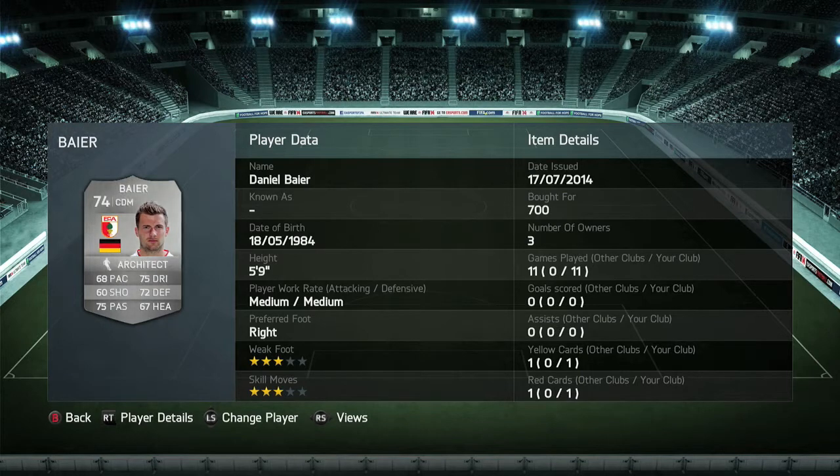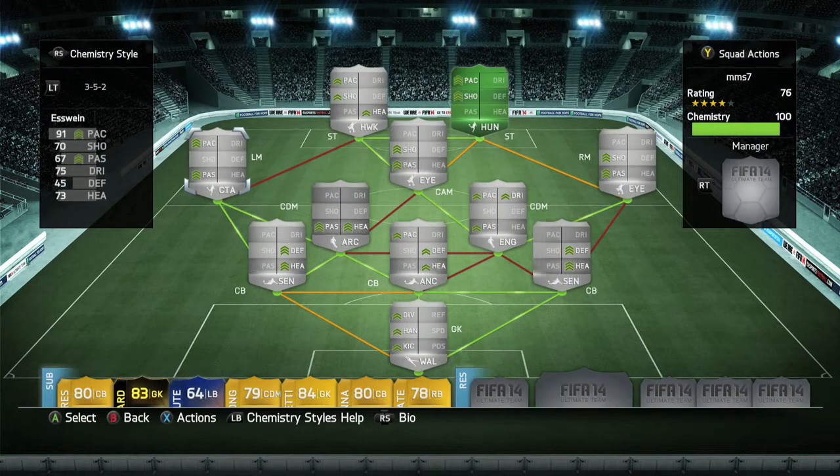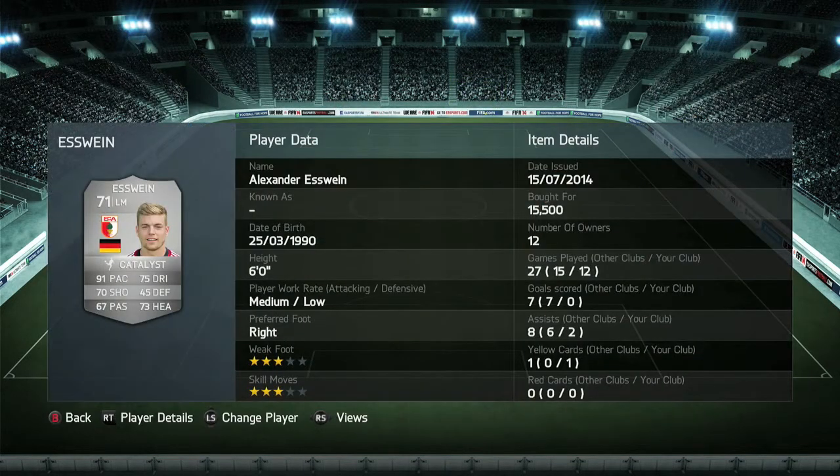Moving on to my left mid, it's going to be Eswine. This guy has a 3-star weak foot, 3-star skills, player record medium-low, 6 foot, and I picked him up for 15,500 coins. I personally thought he just wasn't there for me — he was much better in FIFA 13, really overpowered. On this FIFA, the only good things are his pace, his dribbling, and his shot's not bad. I like finessing with him, but he just wasn't there.